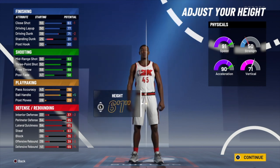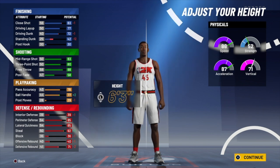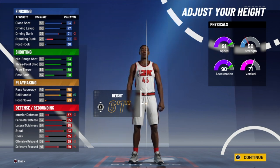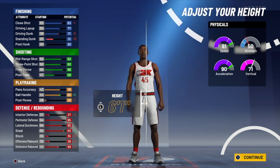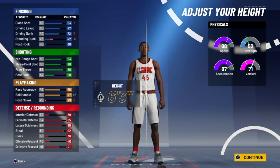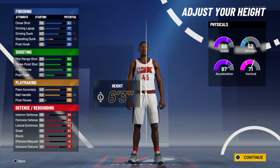For height, Donovan Mitchell without shoes is listed at 6'1". With shoes he's listed at 6'3". The only real benefit of going 6'1" instead of 6'3" is plus three on speed and plus three on acceleration. At 6'3", you're already an undersized guard because a lot of people this year are making 6'6" and 6'7" big guards with max wingspan and lockdown takeover. At 6'1", even with max wingspan, you're still at a disadvantage. Your ball handling goes up to an 80 at 6'1", but at 6'3" it's still a 77. I feel like 6'1" is just too small for a guard this year, so I'm going with 6'3".